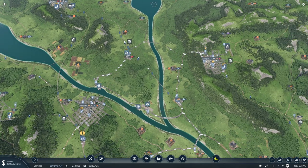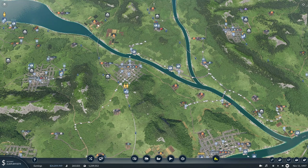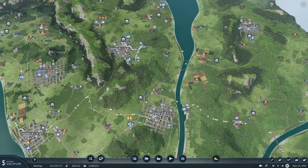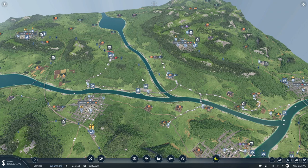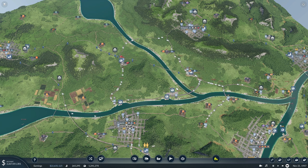Once we get this, we can get rid of the train line that runs to Durham, as well as the construction materials line that runs up to Durham, and run that all on one train track. Same with other areas — we can start to eliminate a lot of this excess track, which will help clear up space for our eventual high-speed passenger train network that we'll hopefully be getting to in a couple of episodes once we unlock some faster trains. So this is very exciting, and I hope it works out. If you enjoyed this video, please like and subscribe. If you have any feedback or suggestions, leave a comment below. Thanks for watching and have a great day.